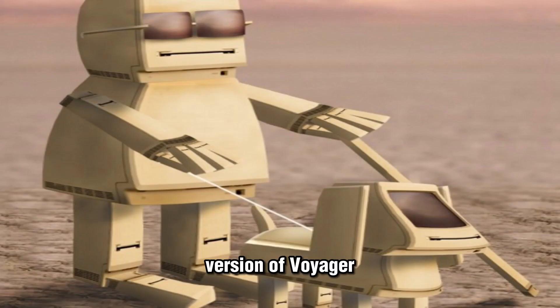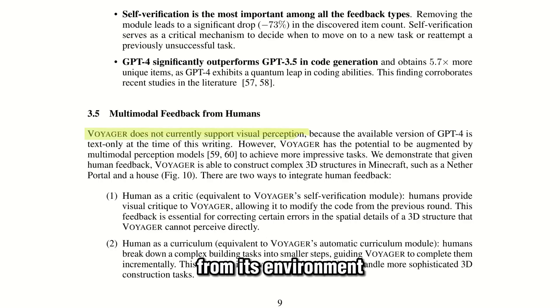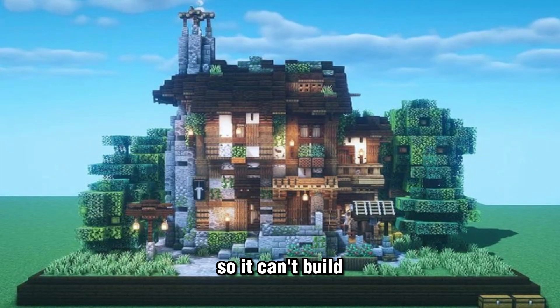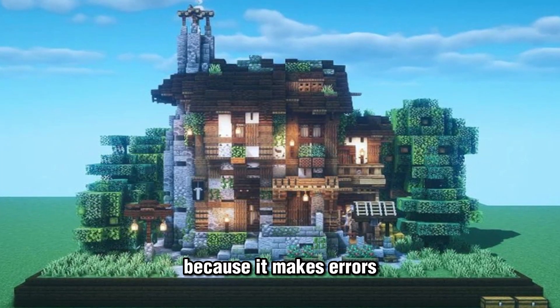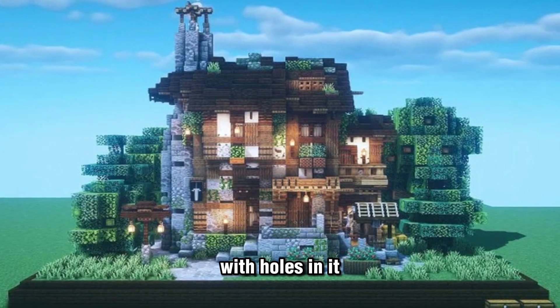This current version of Voyager has some limitations. It does not currently support visual perception, so the agent is not capable of processing visual information from its environment — it doesn't see the game the way we do. It relies on text-based descriptions of its surroundings to understand and interact with the world, so it can't build complex things because it makes errors in spatial details. It will, for example, make a wall with holes in it.